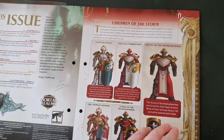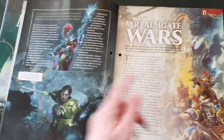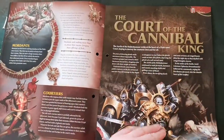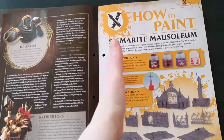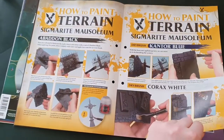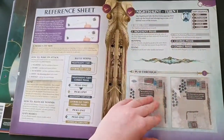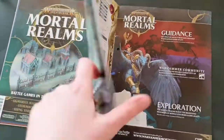In issue 15 we get: Children of the Storm, Storm Hosts 1, the Realms of War History 3, the Death Flesh Eater Courts — the Court of the Cannibal King — how to paint the mausoleum (note: no building instructions in issue 15, just painting guidance using a lot of black), the Charge of the Harrow, and the set up for battle.